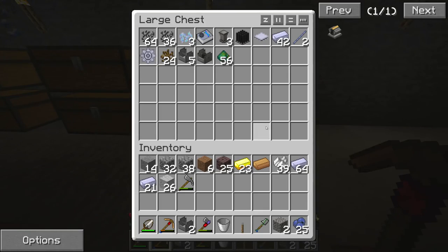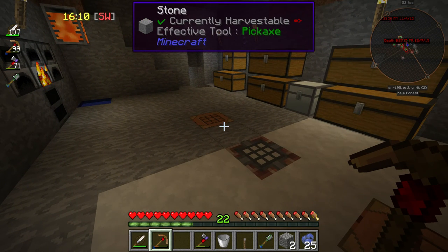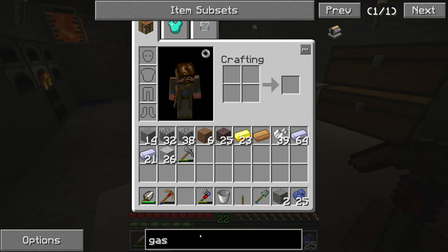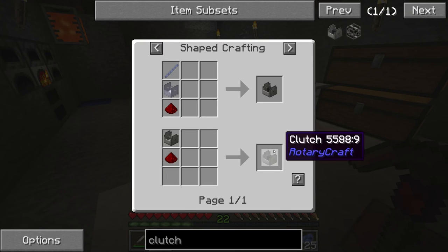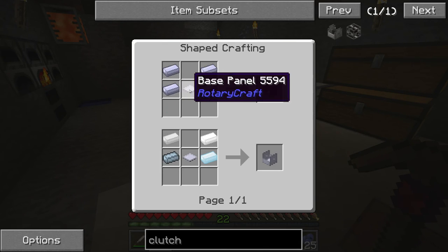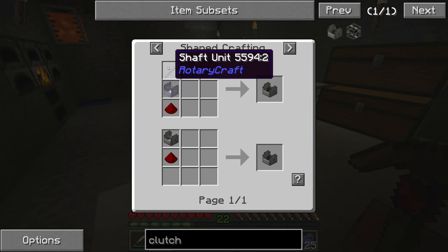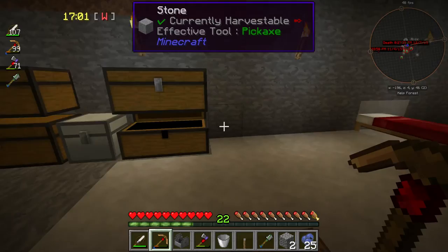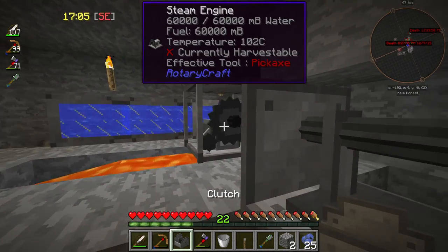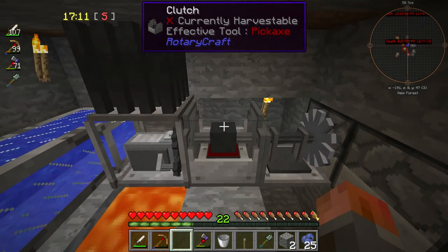The reason why is I want to upgrade this block a little bit. The block I'm looking for is called a clutch. Just like the clutch in a car, it disengages an engine from whatever you're powering - in this case, the actual friction heater. It's a very simple recipe with base panels, four HSLA, a shaft unit and redstone. So if we put that in the same place, you get this kind of effect - and there's the magic clutch in the middle.